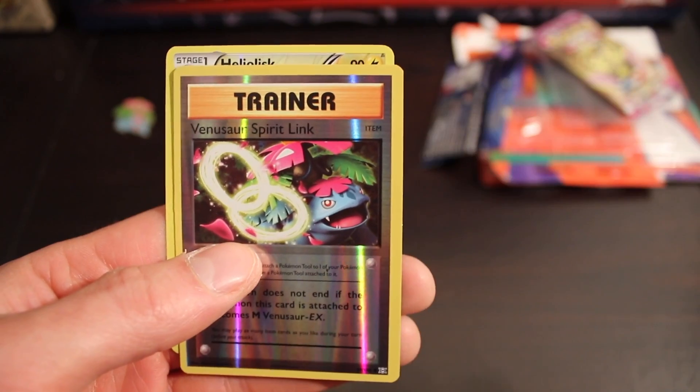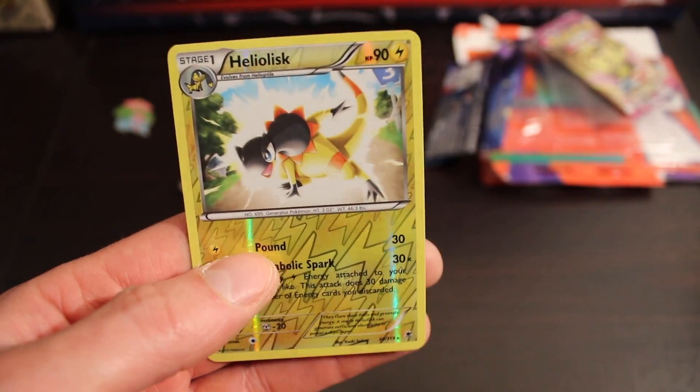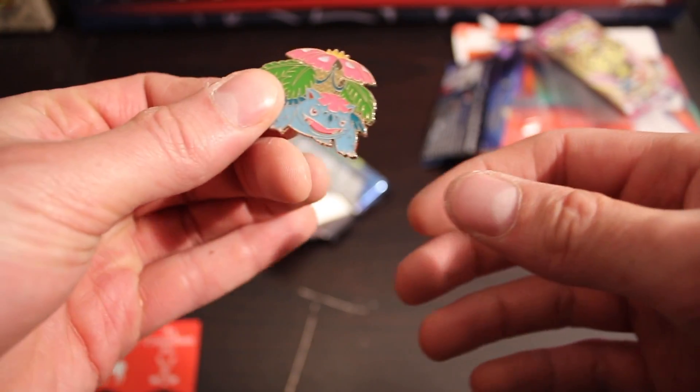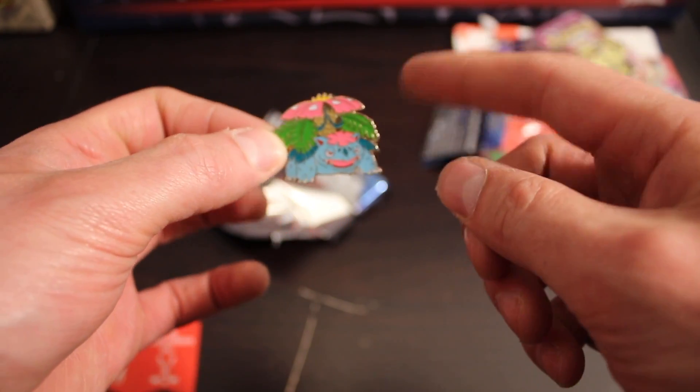The three pulls are the Reverse Holo Misty's Determination, the Venusaur Spirit Link, and the Reverse Holo Helios. The main point of this is this guy right here — this is awesome.